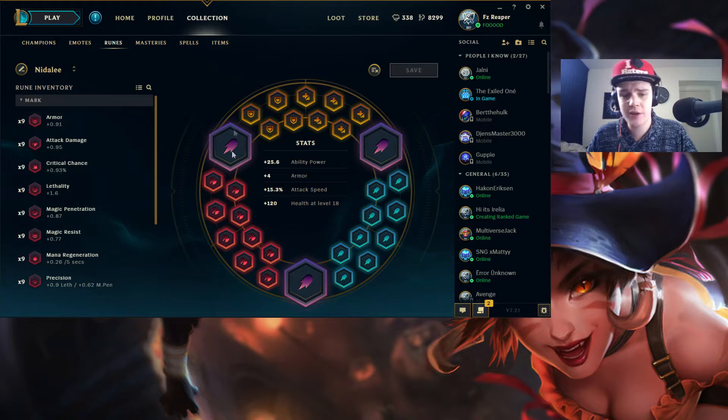This is the rune base I use on Nidalee. I go for flat attack speed reds, flat ability power quints, flat ability power in glyphs as well. Then I take 4 armor seals and 5 scaling health. The 4 armor seals will be enough to sustain the early game damage from jungle camps, and the attack speed will help you clear jungle camps faster. Having that extra attack speed with a machete start is really good to clear way faster.